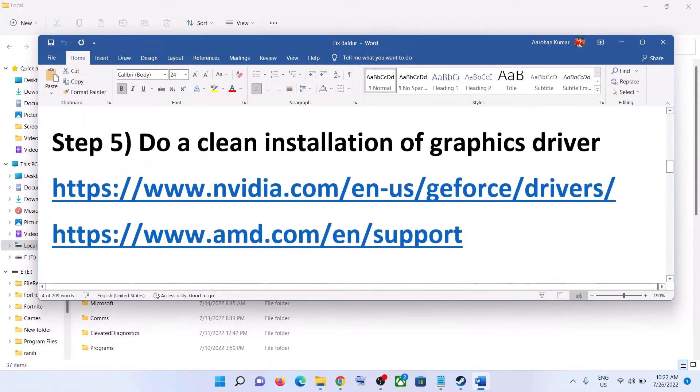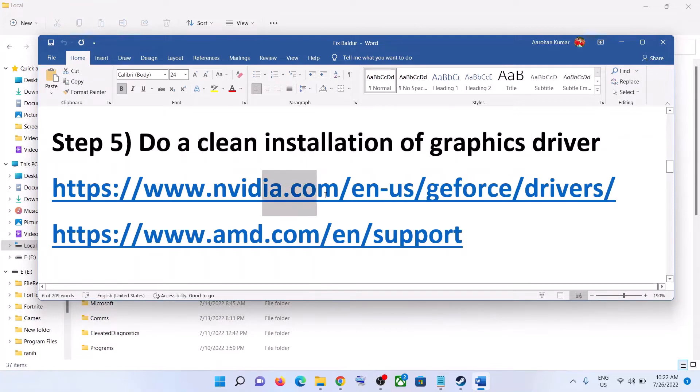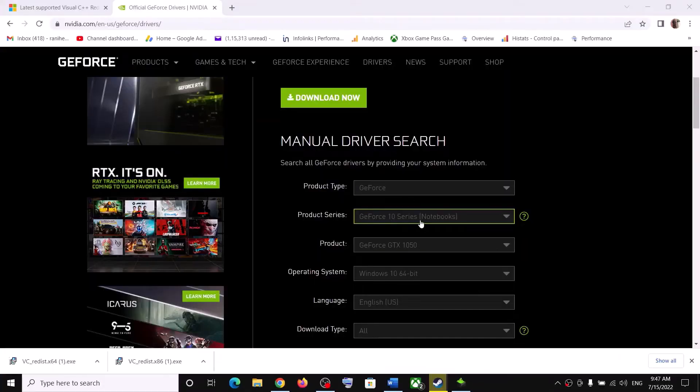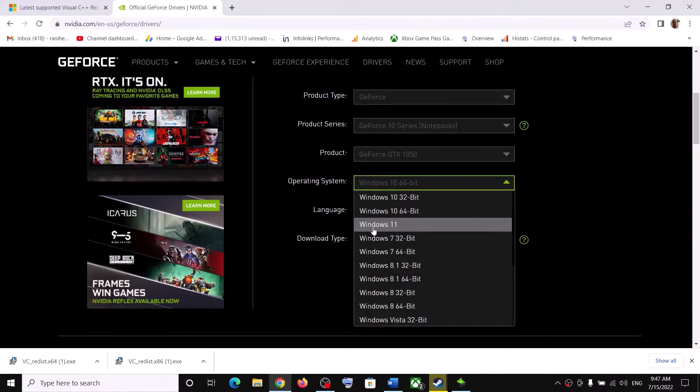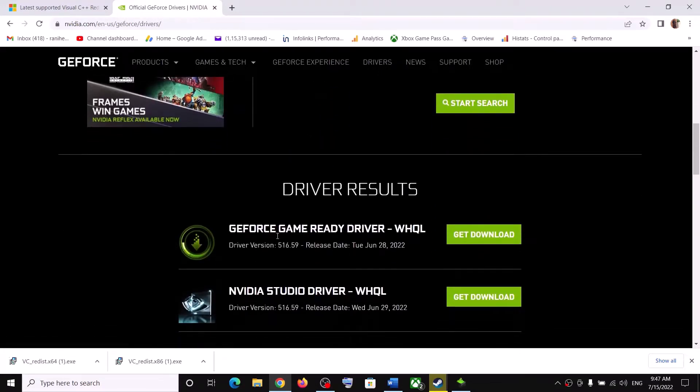The next step is to do a clean installation of your graphics driver. If you have an NVIDIA card, go to the NVIDIA website; if you have an AMD card, go to the AMD website. On the NVIDIA website, select your graphics card, select the right operating system (Windows 10 or Windows 11), then click Start Search. Scroll down to find the GeForce Game Ready Driver and click Get Download.